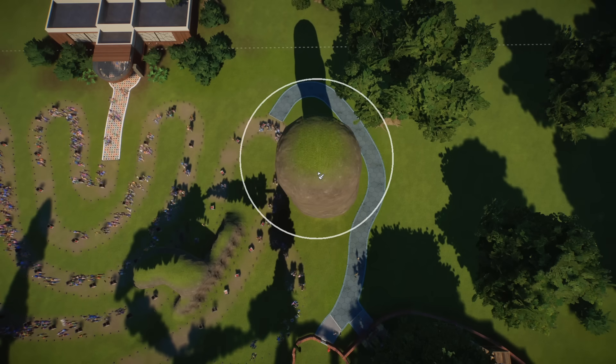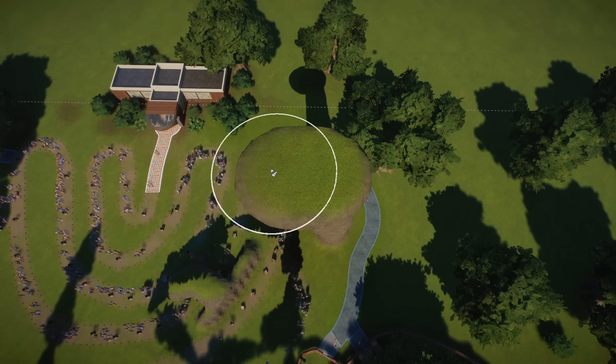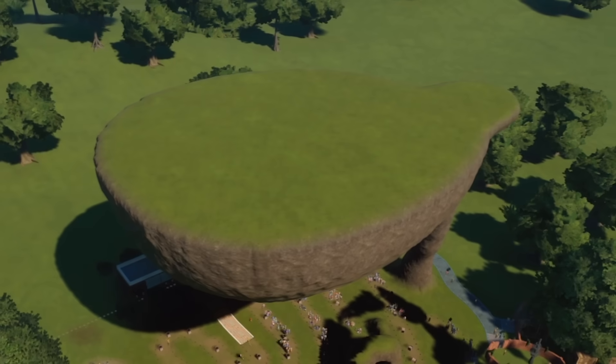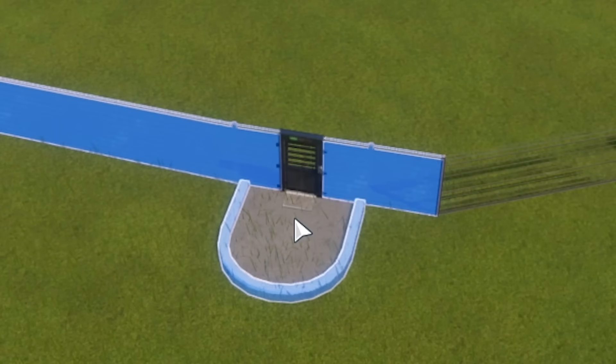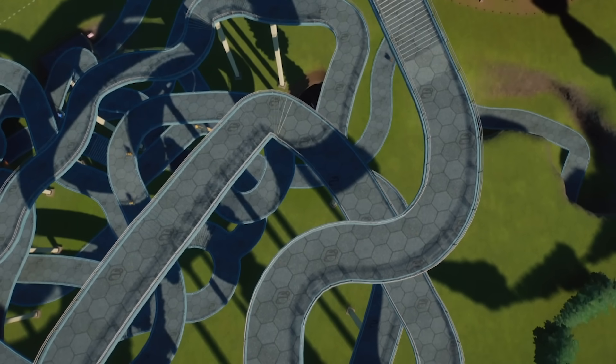We're gonna build a column that goes about that high. That seems good. Switch to flatten to foundation. So here we go. Give it some nice even ground. Yeah, beautiful and perfectly normal. Don't worry though — it's just the exciting new site for my next habitat. Now we're gonna make sure employees have a way to get there, which we've done with this convenient little walkway here.